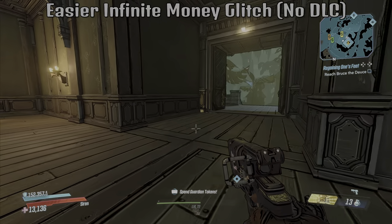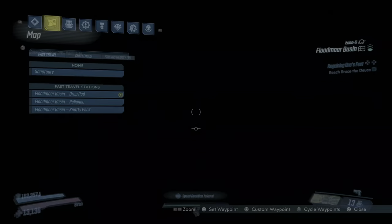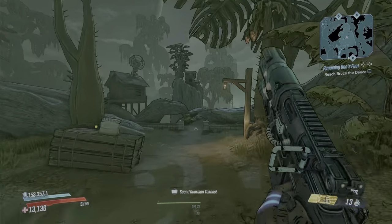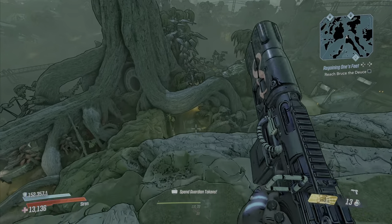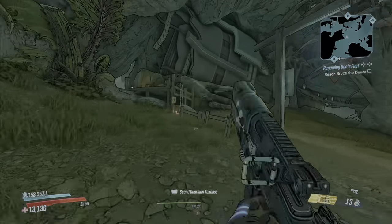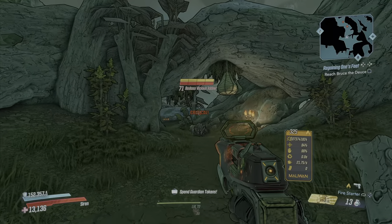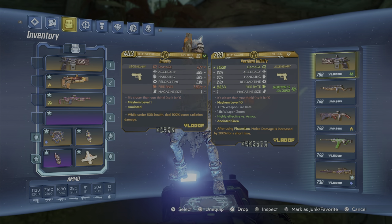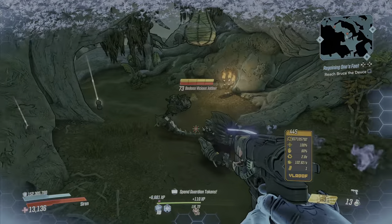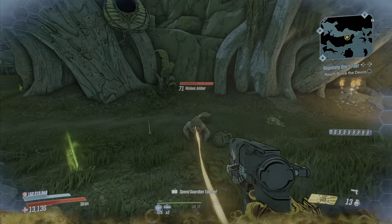This next glitch is actually going to be rather similar to the last one — it's the same money glitch but it's a lot easier. If you can't get that one to work, I'd recommend trying this one. Make your way over to Eden 6, Floodmore Basin, and go to Naughty Peep over by the Jacob's house. Run straight out of here, hop over this little section, jump down towards this road. You're going to be looking for Thieving Drivers — same as last time. Make sure not to shoot the barrel — don't want to break it.